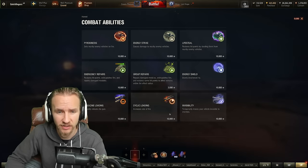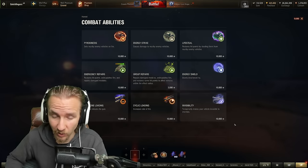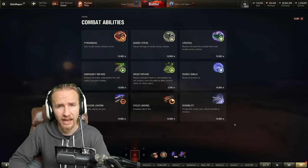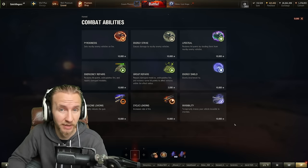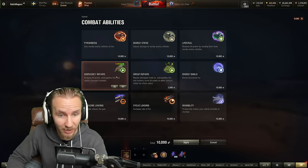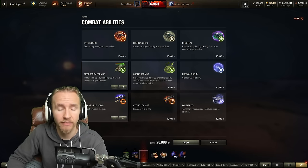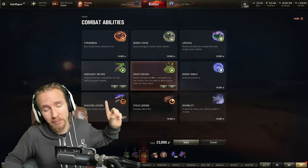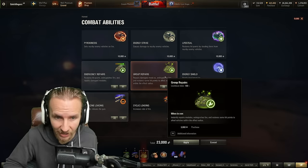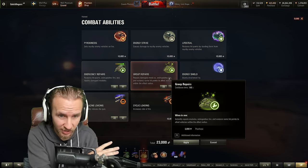One of the most important things you can do is take consumables. They cost credits, but you can make up to 100,000 credits per game in Murney, so don't be cheap. My personal favorites are emergency repairs, either magazine loading or cyclic loading depending on whether you're in an auto-loader, and group repairs. Group repairs does an AoE heal around you — a great team play tool — and it's only 3,000 credits.